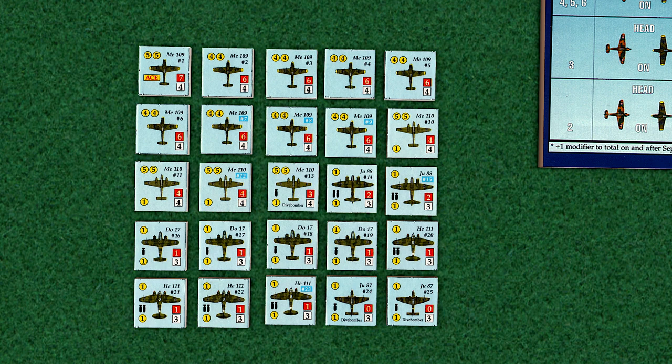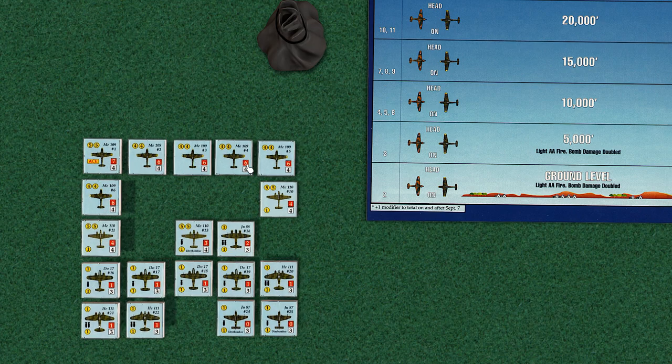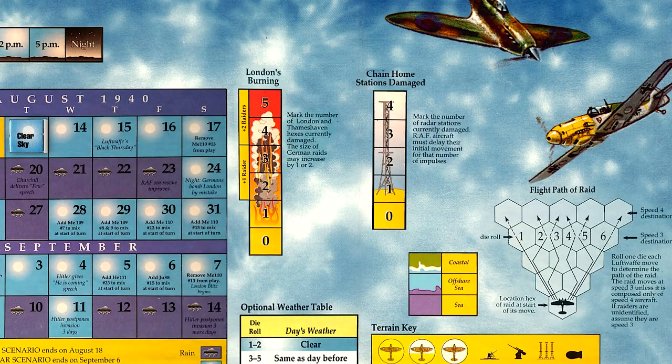Next, we'll place the German air unit counters in a container, which will then be randomly chosen when a raid is activated. Not all of the 25 German air units will be in play at the start. The counters with the blue ID markers will be removed at the start, as these units are reinforcements added later according to specific dates on the calendar. That leaves us with 19 German counters to begin our scenario.